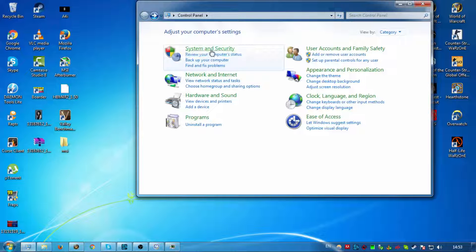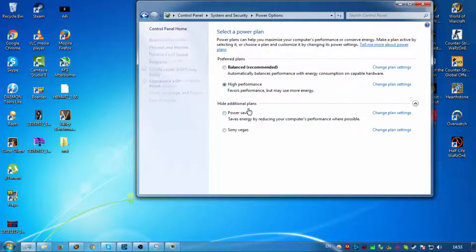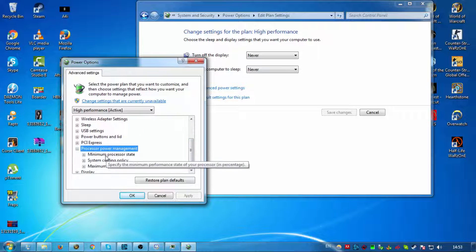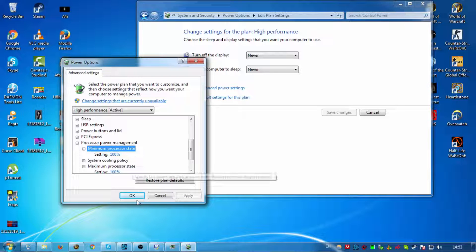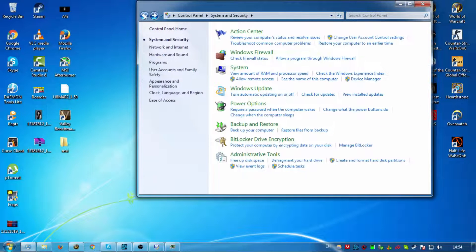After that, go to System and Security, then Power Options, and set it to High Performance. The maximum processor state will be at 100%, which keeps your processor running at its maximum clock speed at all times so it can take care of your game.